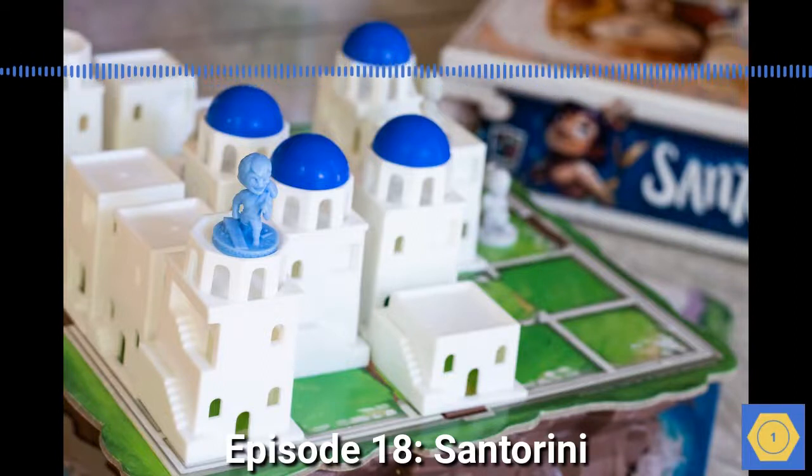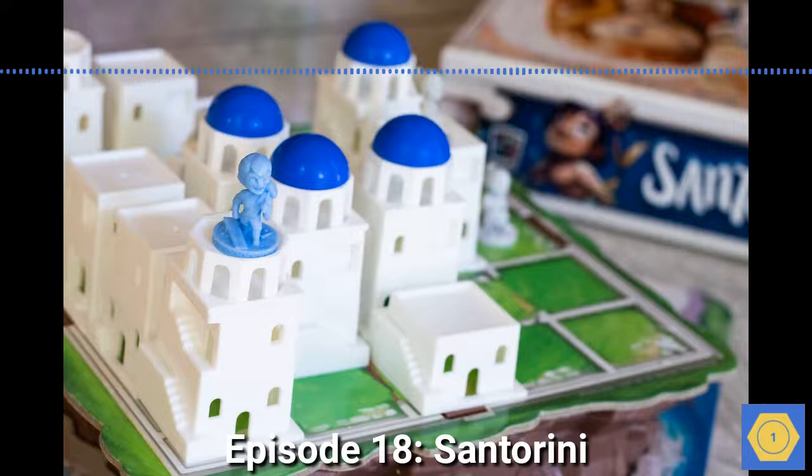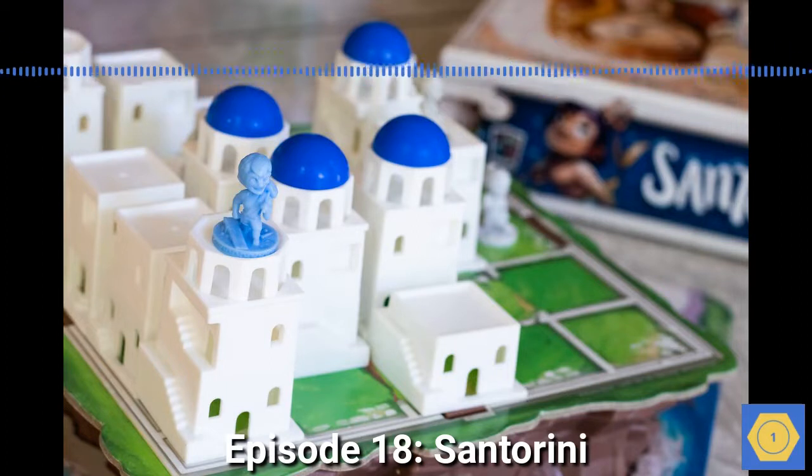This move-and-build mechanic is simple, but creates all kinds of tactical decisions. You might want to build a third story on the tower next to you, for instance. But since your opponent moves next, you know she'll hop on top and win the game. And if she can't move there herself, she can top that third level with a bright blue dome, preventing anyone from moving there for the rest of the game.